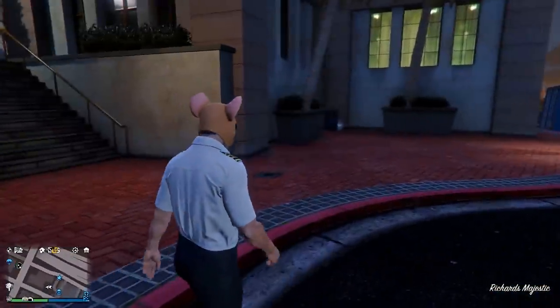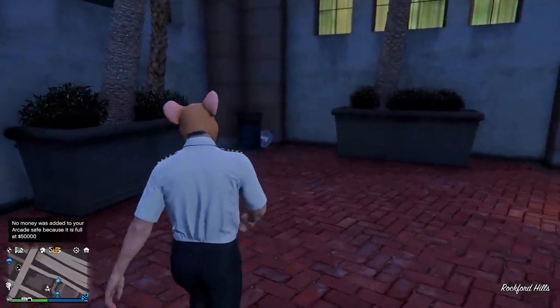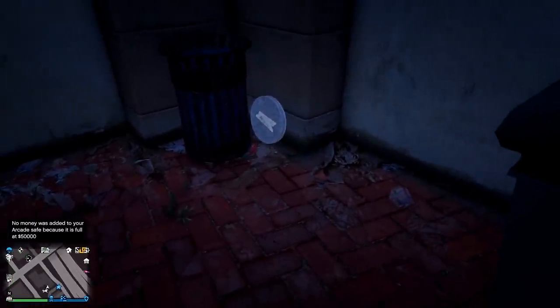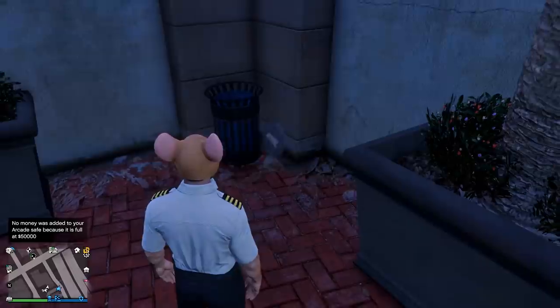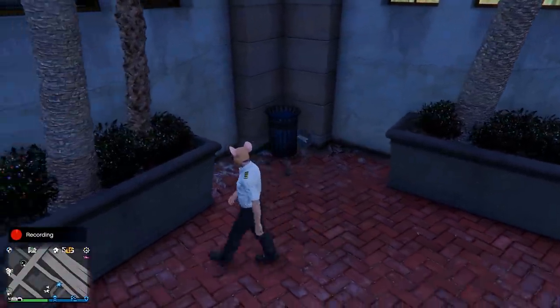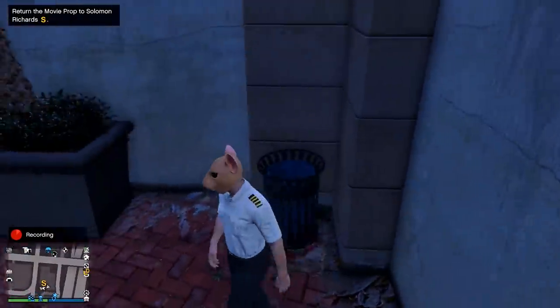The first movie prop you find is actually right by the door. Simply walk out, and once you're down the stairs, go to the left, and by the trash can you will see something blinking — there is your first movie prop. All you have to do is walk up and pick it up.